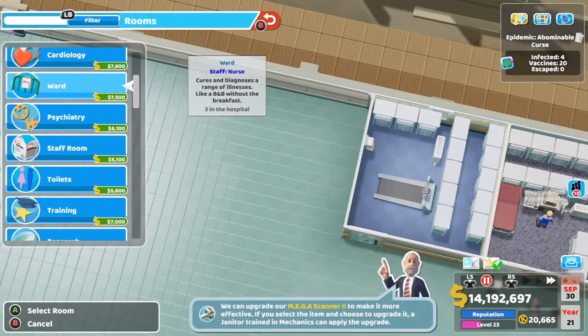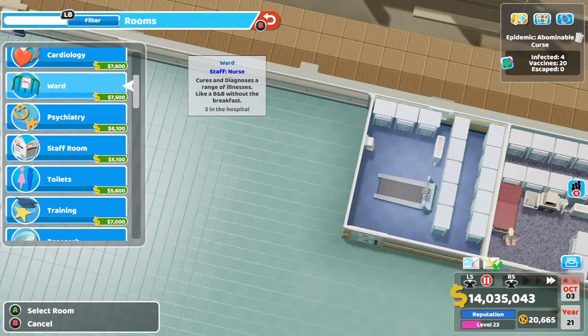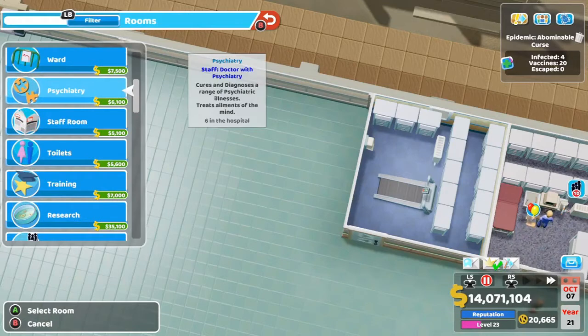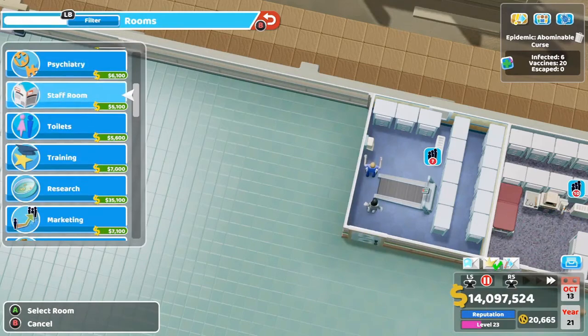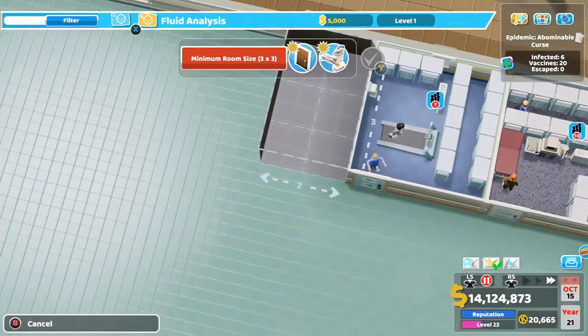The ward can be used to diagnose people as well — I've already built one, check my other videos where I go through how to build an awesome ward with seven beds. Psychiatry can also be used to diagnose people, but I highly discourage it — it takes a very long time and requires a specialized doctor, so don't do it if you don't have to.